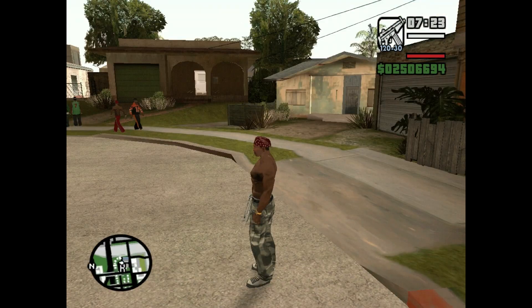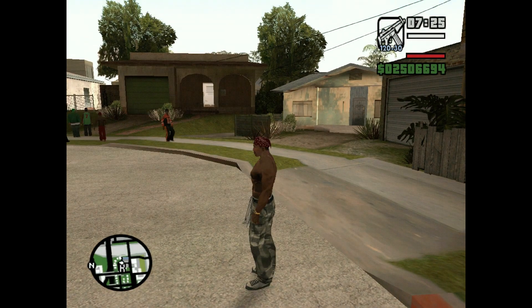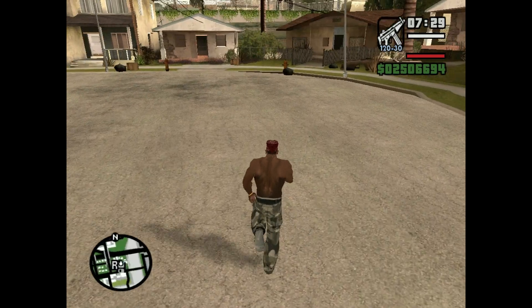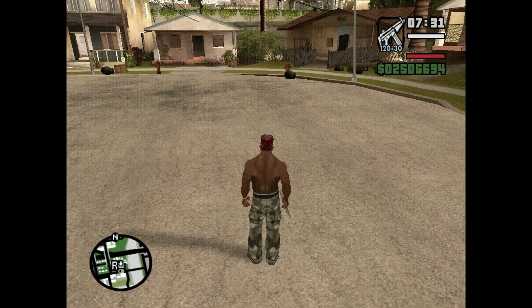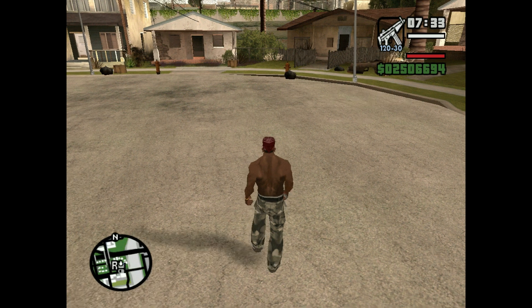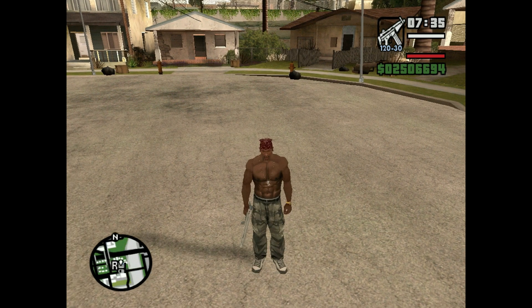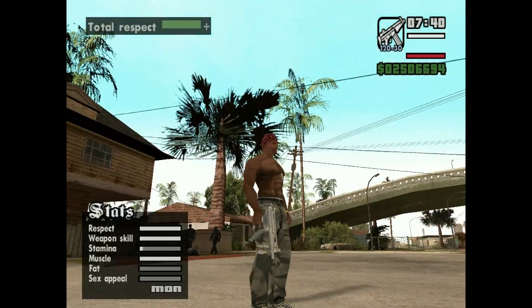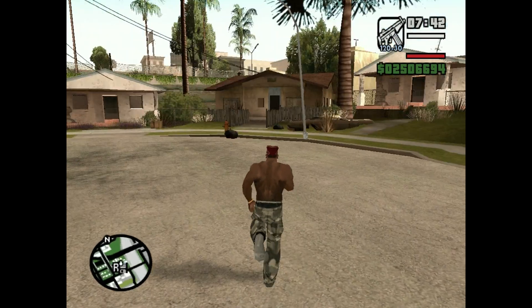Hey guys, welcome back to Amazing Amir. Today I'm going to tell you how to create a gang in GTA San Andreas. First of all, type this cheat: W-O-R-S-H-I-P-M-E. Your respect will be full, as you can see by pressing the tab button.